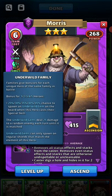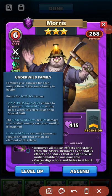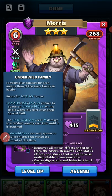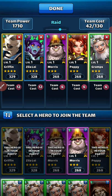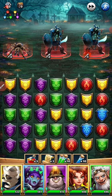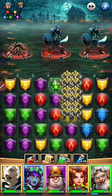The family bonus: there's a 20% right here, there's a 25% chance. If you just bring one, it spawns an underwild gem on the board when this hero casts their special skill. Underwild gems deal 25 damage to a random enemy each turn until it's matched. Underwild gems can only spawn on regular shields that match the element of this hero. But when you are fighting in a quest or a map, when you're not on the defense team, it spawns an underwild gem for you that has an attack-up button looking thing on it. It doesn't say that in the family bonus description, so how would you know?